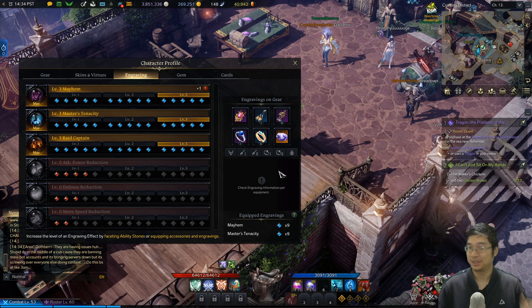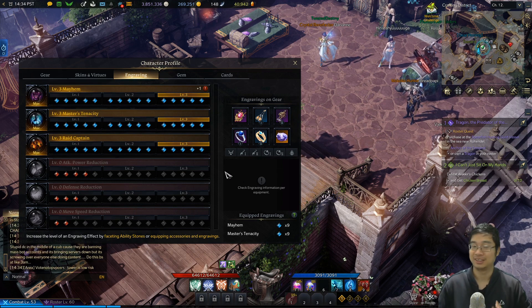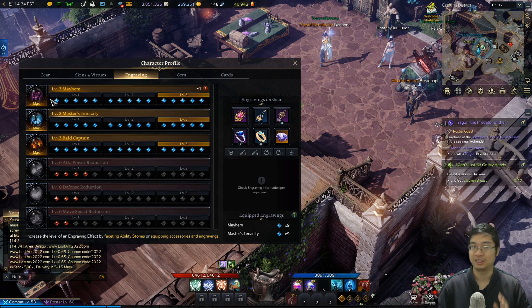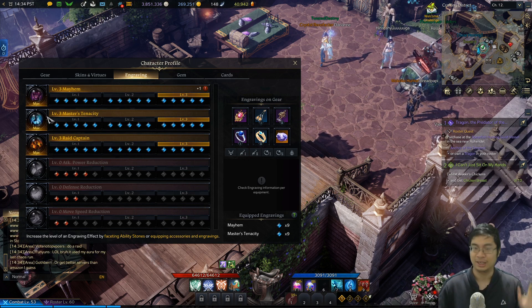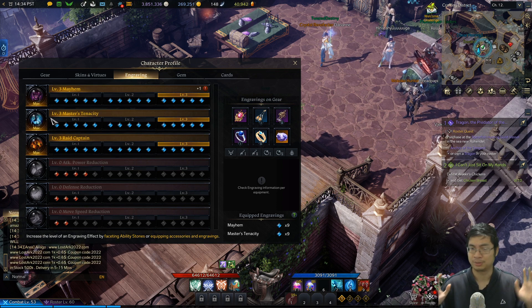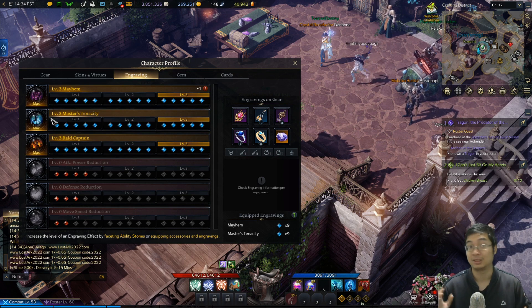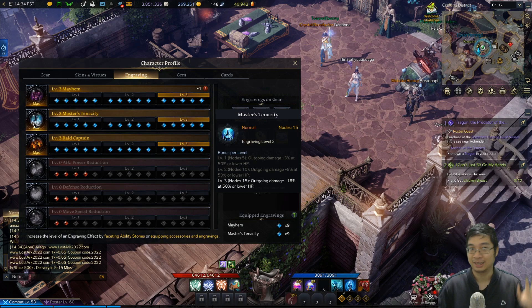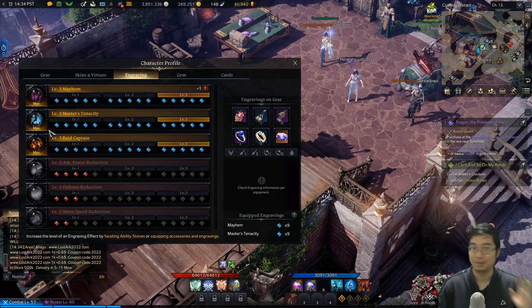Welcome everyone. Today we'll have a special guide on Lost Ark with engravings. As you can see, I have managed to get three of my engravings to level 15, and this actually didn't cost me a lot of gold. This has greatly increased my damage potential — I was dealing about 4 million damage with my highest crit, now I can deal about 7 million damage after getting my three engravings: one classic engraving and two skill engravings that increase damage.